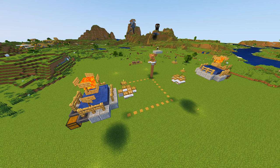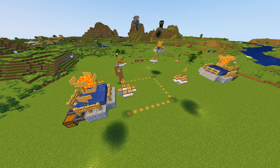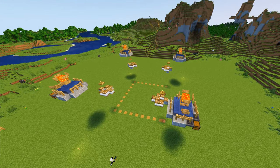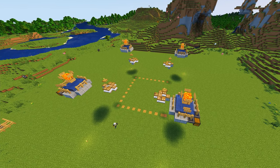Now you just need to repeat that another three more times. And once you have that done, that is what you should have — four iron farms, all equally spaced out and apart.